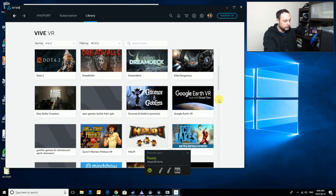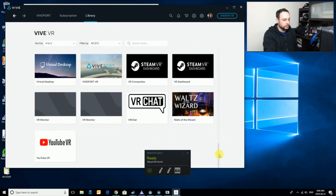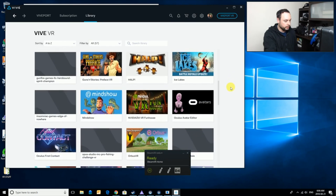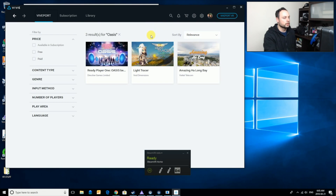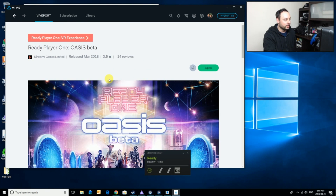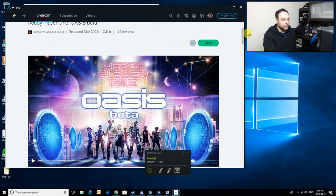I'm going to search for it. If I do a search for Oasis — there it is. Ready Player One Oasis Beta. And look at that price tag: free. That's what I like to see. If I click that and go in, it gives you a little preview of what the game looks like, a description about the game, and then over here it would say download. But because mine is already loaded up, it's going to say open.